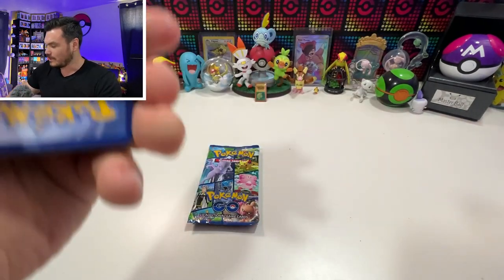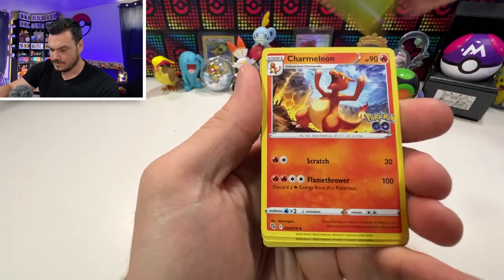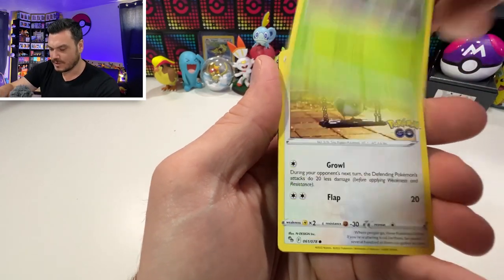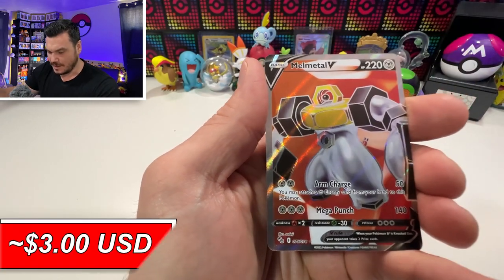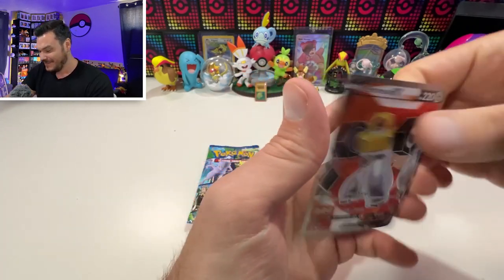So far I feel like these boxes and the tins and everything have been pretty good from what I'm seeing from other people. High hopes, especially after that. We're starting off really strong — Charmander, Aipom, Bulbasaur, Pidove, Magikarp, all over the place, Aipom, and Melmetal V Full Art. We're on a roll, guys. This is fantastic. Very nice.